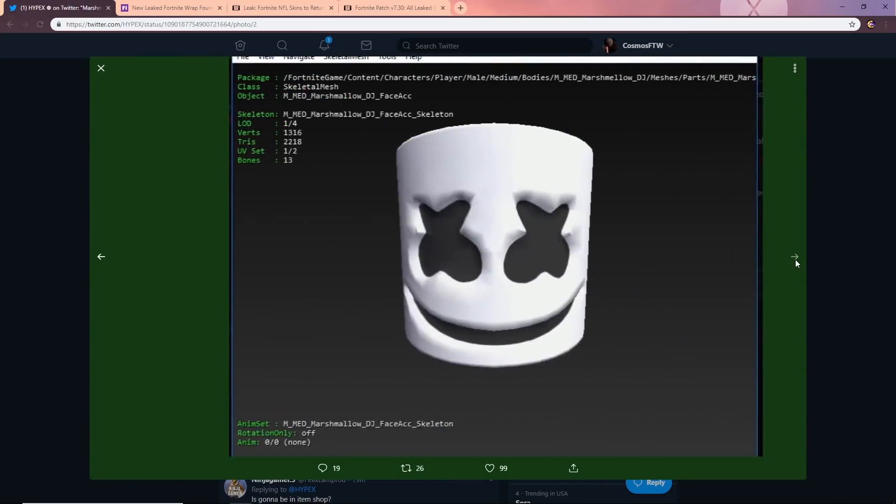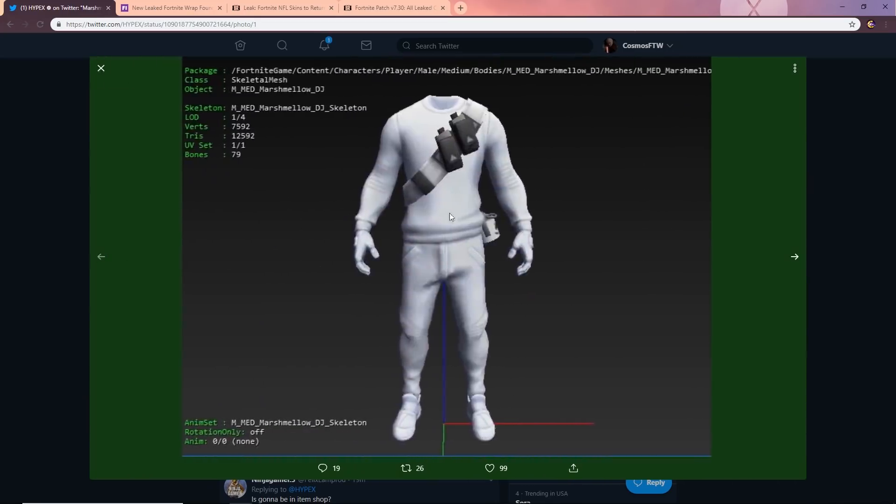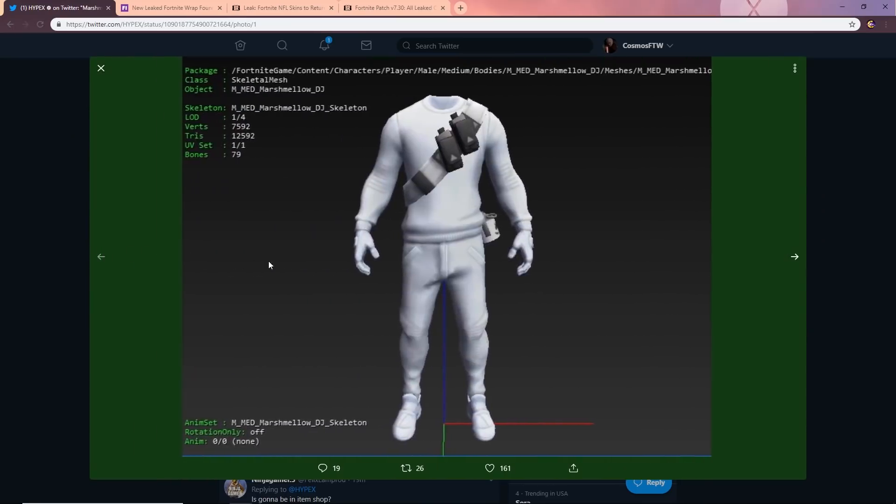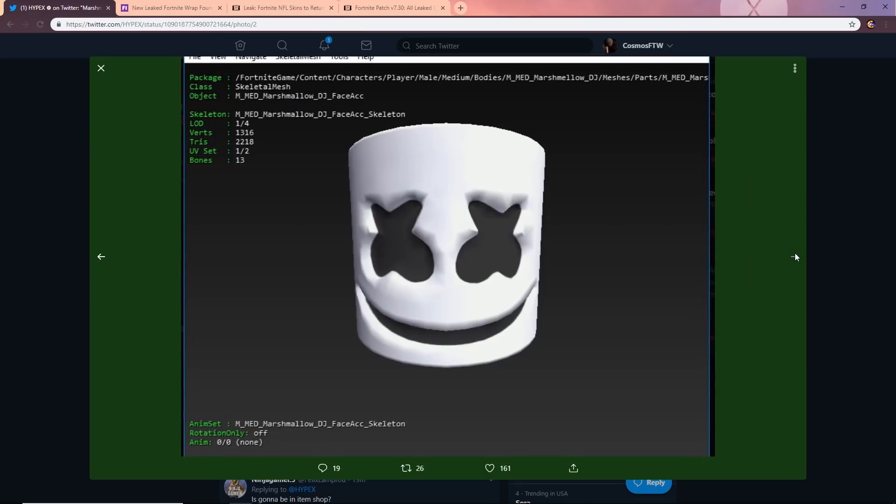Last but not least, we have the Marshmallow skin. This is a render — we don't have the actual PNG yet but this is what the Marshmallow skin will look like in game. Fortnite is keeping it a bit under wraps for now, but we'll definitely be seeing Marshmallow stuff in the game. This skin is going to be an insta-cop for me — it kind of gives me Wild Card vibes but looks a lot cleaner. Make sure to smash the like button, subscribe, and hit the notification bell.